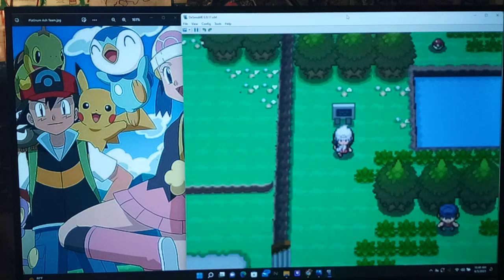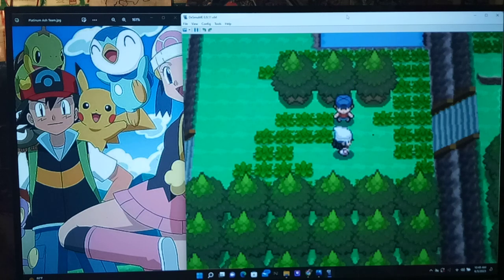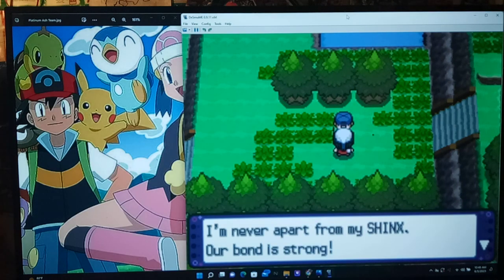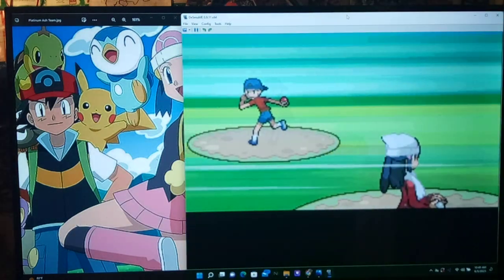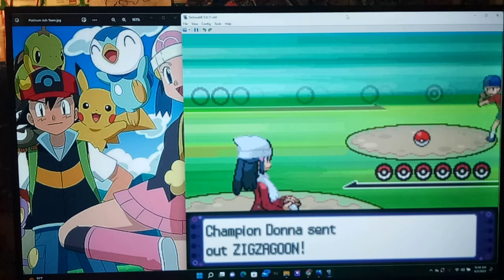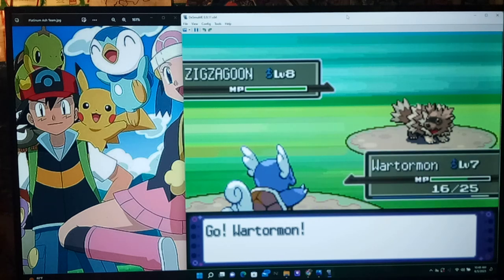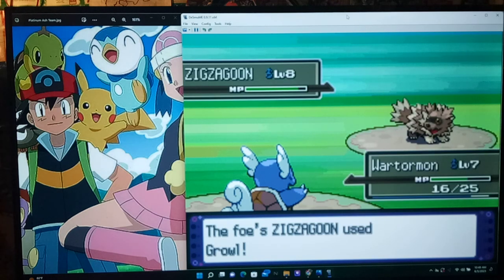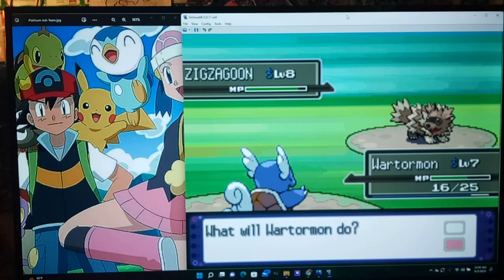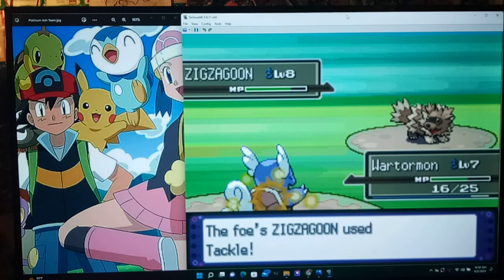Alright, next trainer. 'I'm gonna fire my Shinx!' 'You don't have a Shinx? You're a liar just like the last guy. But you've got Champion Donna.' Oh, all youngsters are champion — that's funny. We just ran into a Furret, and now we see a Zigzagoon. Both kind of early game normal types. 'If you're just going to sit there and growl, buddy, I will bubble you for ten turns. I don't care.' That's only doing ten damage.